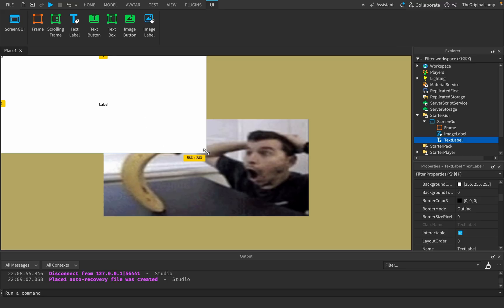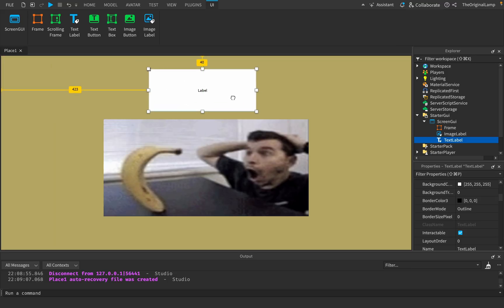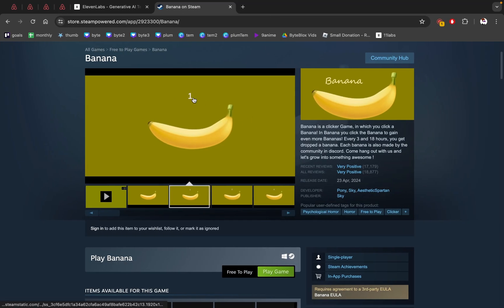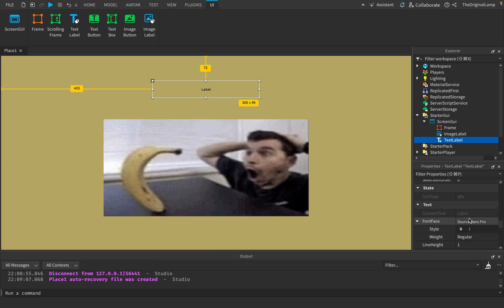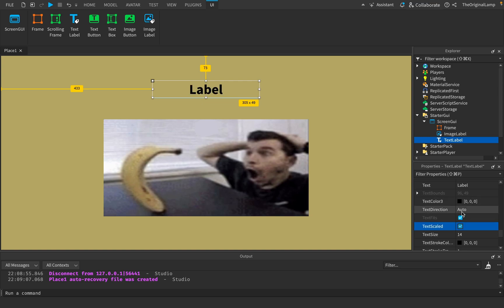Okay, so TextLabel. Let's make the background transparency 1 so it's fully transparent. Let's make it bold, make the text scaled, make the text white, and set the default text to zero.